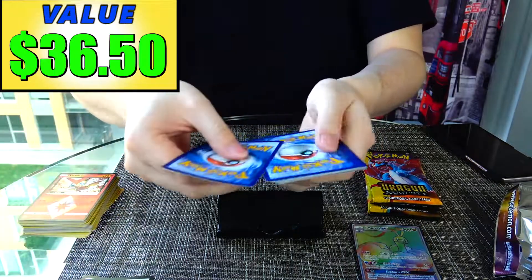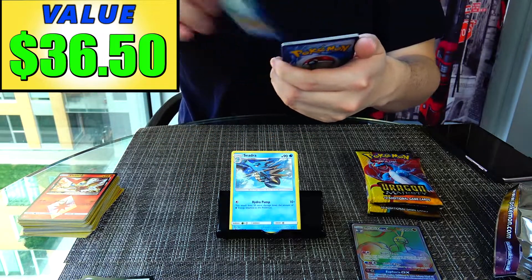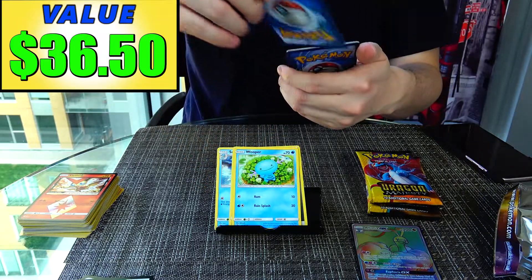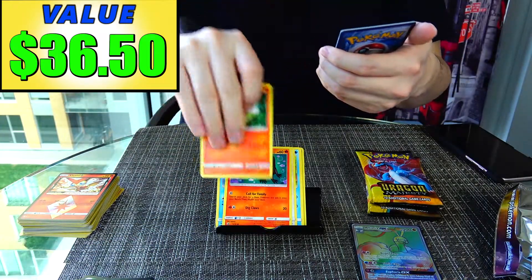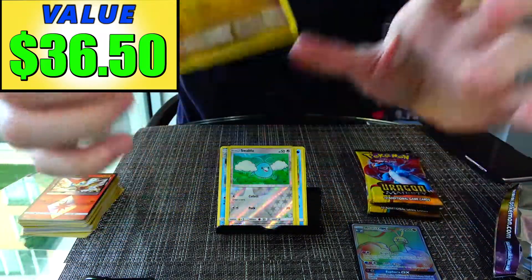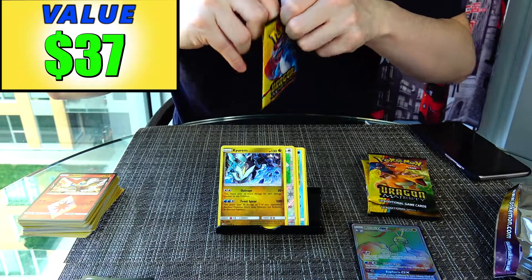Pack 6: Steel Energy, Seedra, Dragon Talon, Combustion, Wooper, Swablu, Salandit, Charmander, Reverse Holo Swablu, and a Kyurem holo rare. Kyurem is worth $0.50, so let's add another 50 cents to our total. We now have a nice round number — $37.